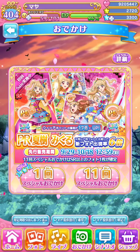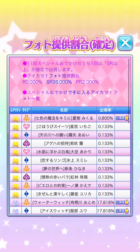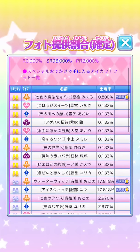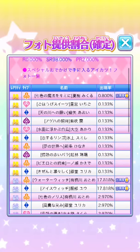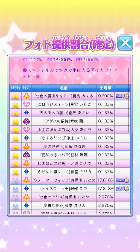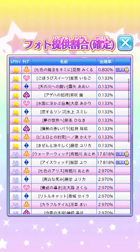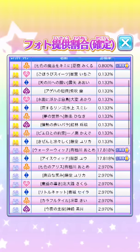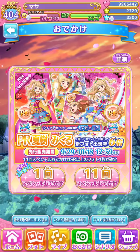This last button is basically the guaranteed box. You get a 98% chance of getting SR and 2% chance of getting the PR in the guaranteed 11-scout. So you get a higher chance of getting the event SRs than getting the PR.